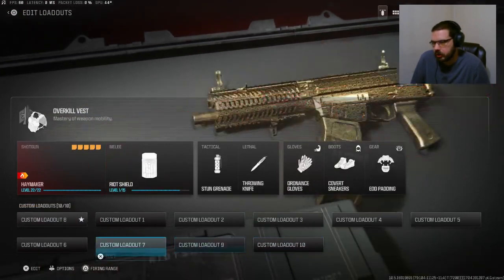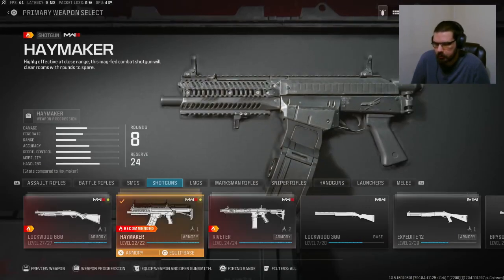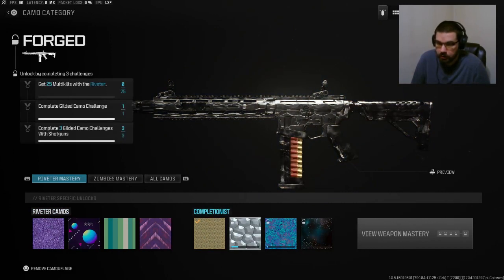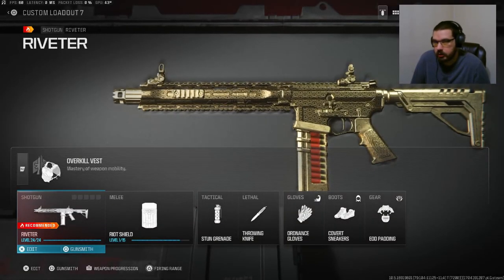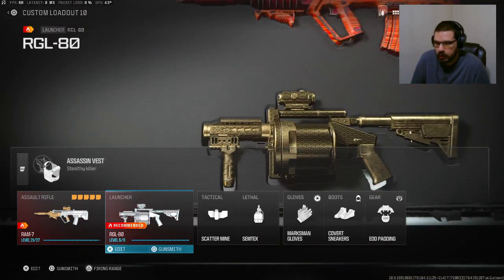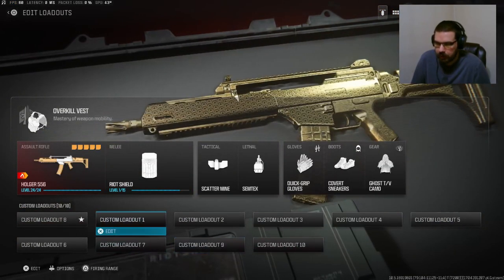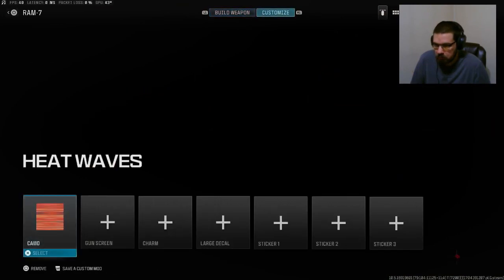I think I actually changed the class, but we got the Haymaker done — that was already done before the last time I did a video. We got the Riveter here, I'm just going to pop in and show I have that gilded as well. So that's all the shotguns done, so I can go on and start working on the forged camos for the shotguns. Shotguns done, SMGs done, I actually have the RGL-80 grenade launcher gilded as well. And then I also have the SVA-545 assault rifle and the Holger-556 assault rifle — so that's two of the assault rifles done. I'm working on the RAM-7 and I'm relatively close.